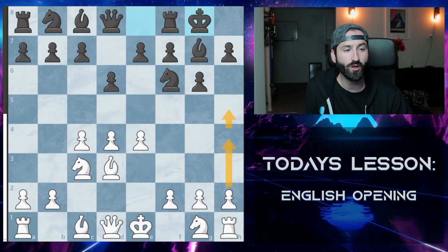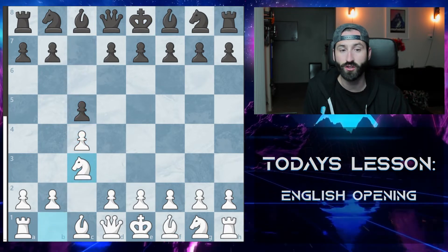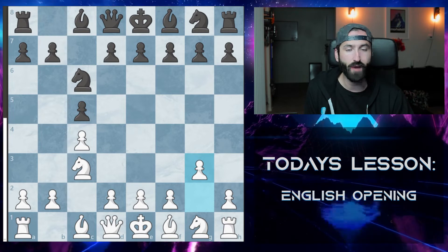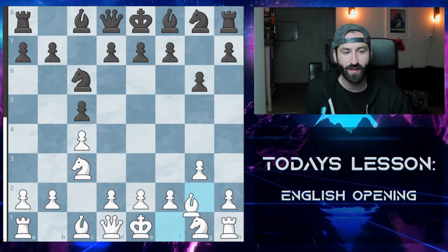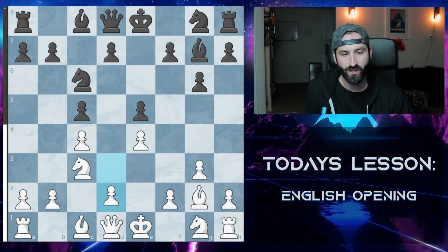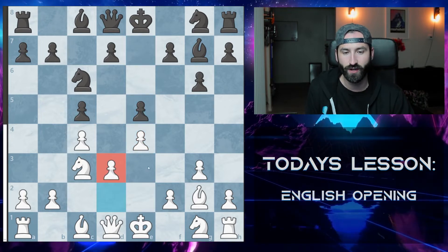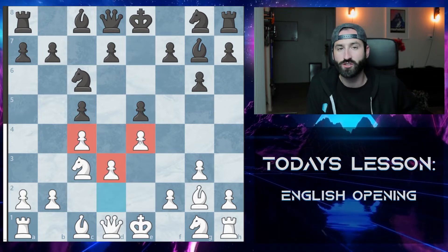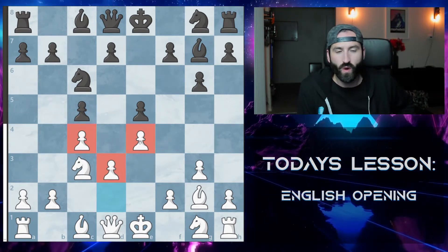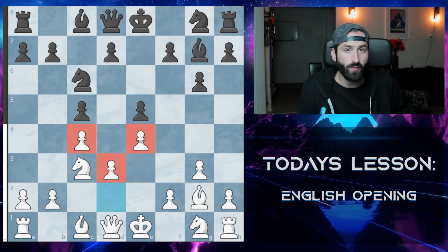The most annoying thing when playing the English opening is when your opponent just mirrors what you're doing. What I've found from looking online at different resources is that the best thing to do in this situation is to get into a Botvinnik system, which is characterized by putting your pawn on D3 and having this little pawn structure. It makes it really hard for black to break in and gives white the advantage because they're always one move ahead.